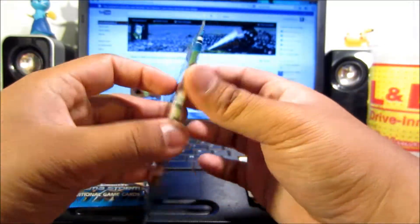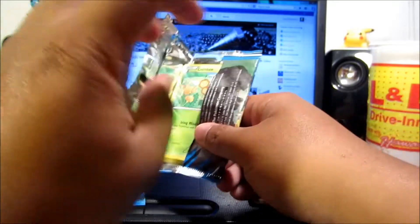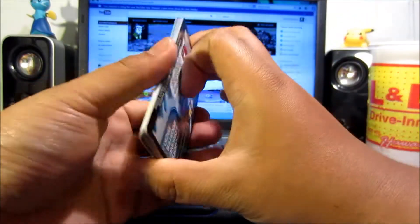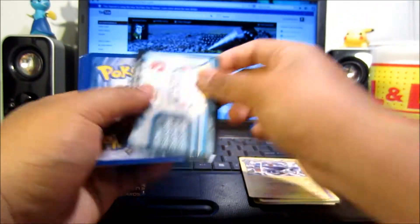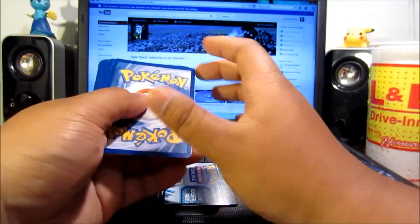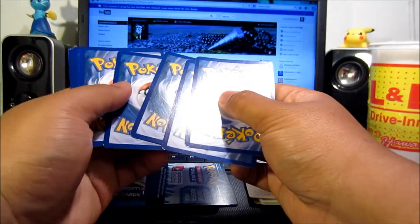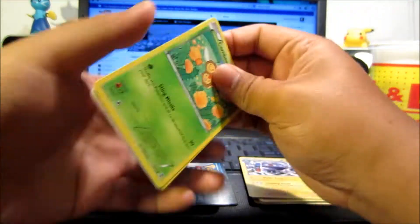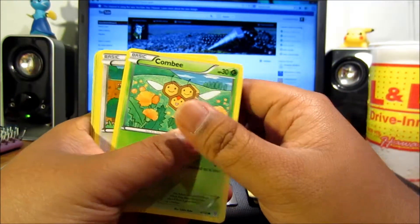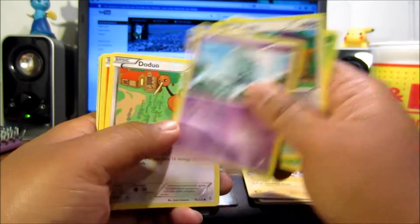Next up we got an Infernape pack — super awesome punch action pose, yeah! It sounds kind of quiet because I don't want my parents to hear and be like, 'Oh what are you doing Rex?' So trying to keep it a little quiet. Card trick one, two, three, one, two. Next pack we got Combee, Togepi, Elgyem.